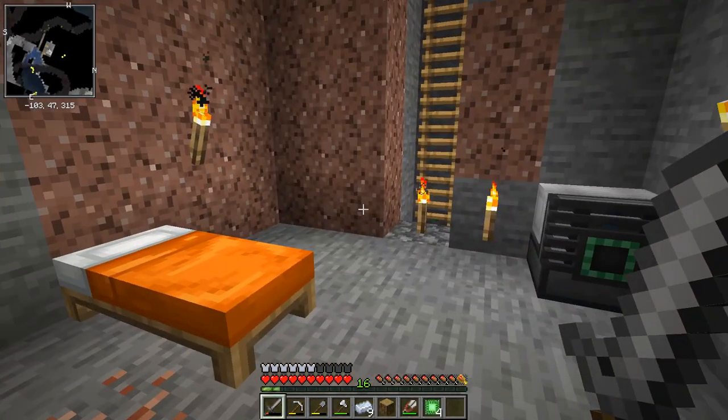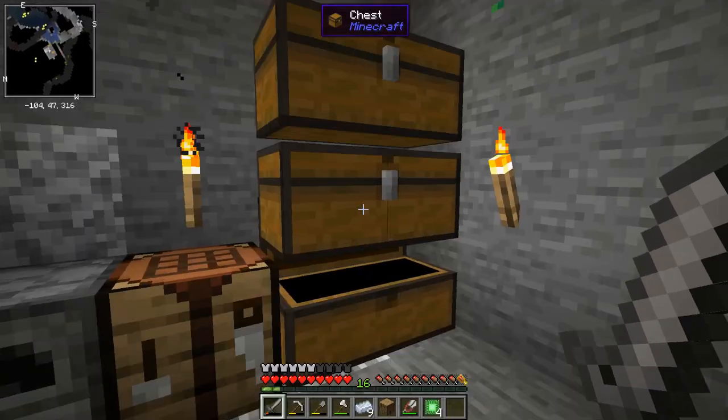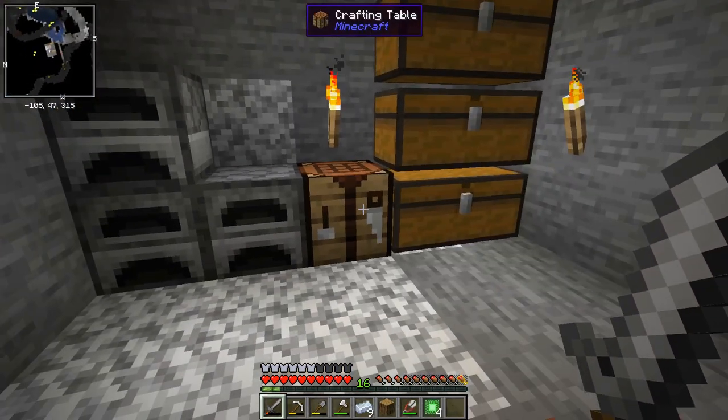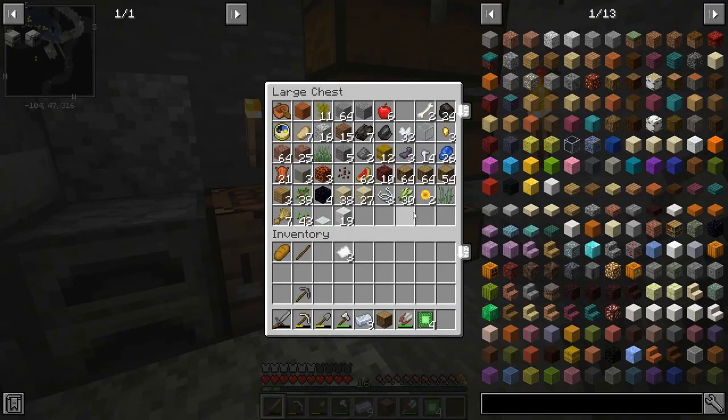I spawned in a mushroom island, so I think what I'm going to do is pack up all this stuff and take everything back over there. To do that we're going to use some modded trickery. Even though I've only been in this world for a few hours, I've got a lot of stuff and some machines on the surface as well, so I don't want to be going back and forth.